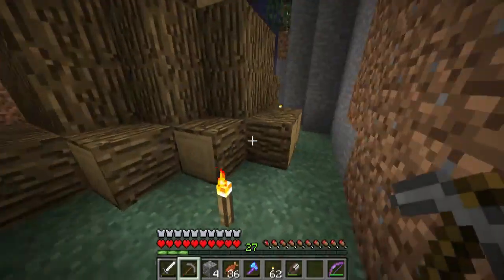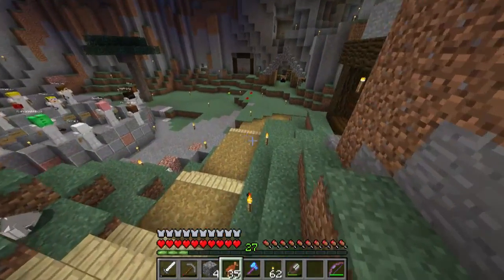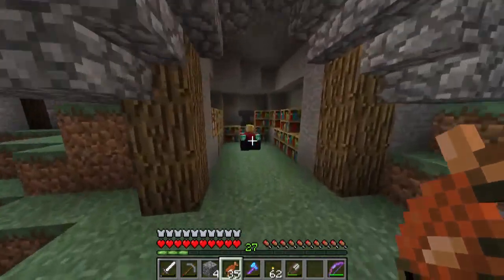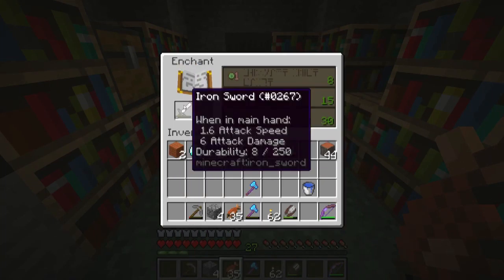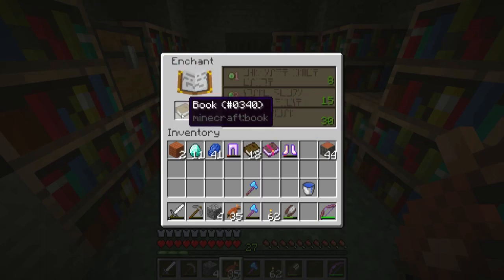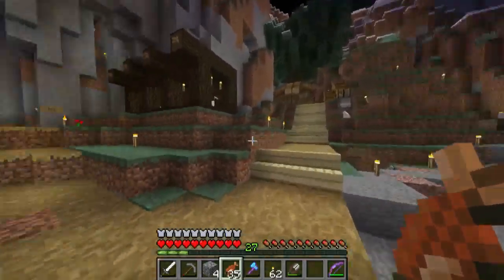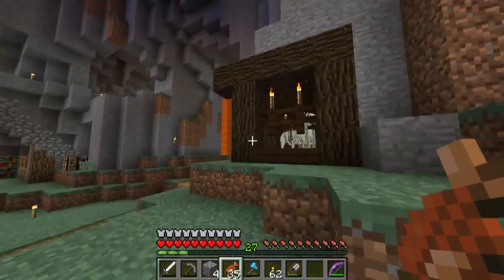I just wanted to see what enchants I could get and I have that stuff on me — here I am running around like a fool. Unbreaking 3 on a pick isn't great, and knockback 2 on a sword is pretty terrible. On a book I get protection 3, but I don't have the levels for it. I've decided to build something over on that side. Oh look — horse stables and so many skeleton horses!